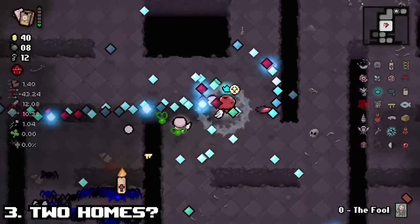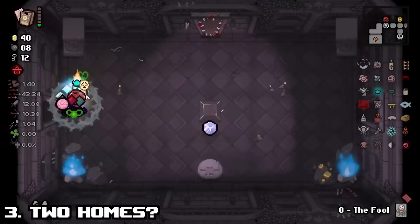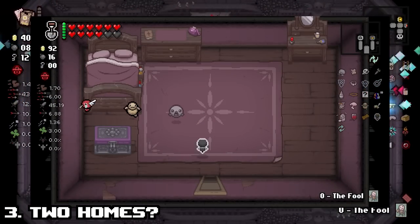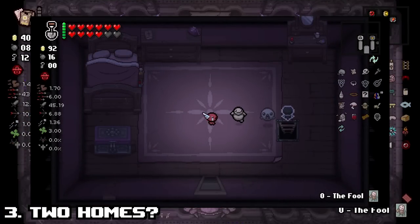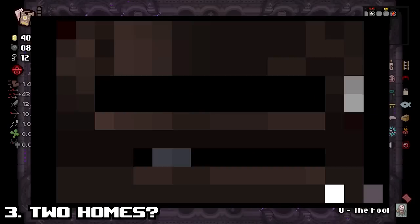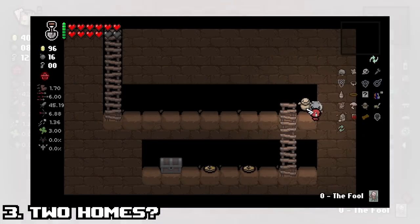Number 3: Two Homes. If you're going to try and loop home, don't sleep in the bed first. For whatever reason, if you sleep in the bed, you're brought to stage 13A, called Dogma Home. When on 13A, you will no longer be able to loop home at all — you'll just be stuck in an infinite trapdoor that brings you back to the room you started it in. Kinda lame.